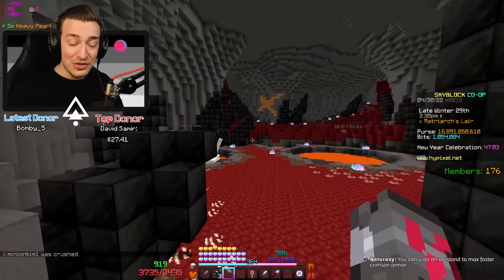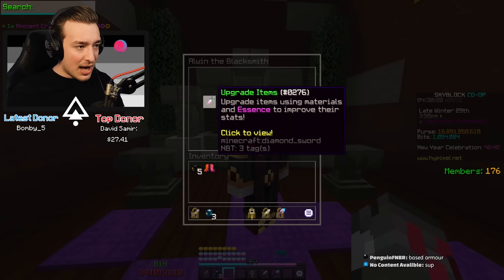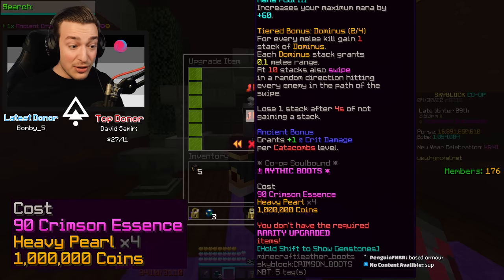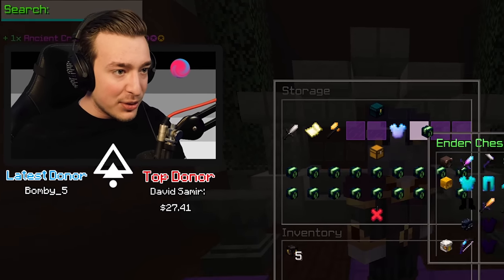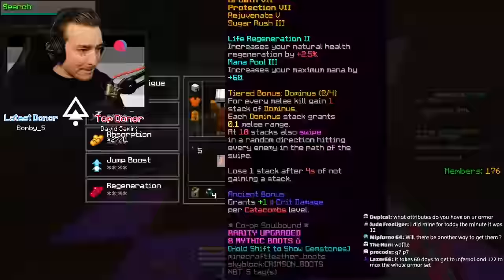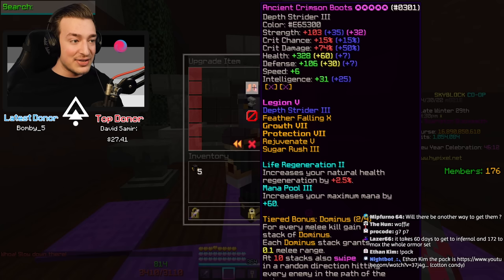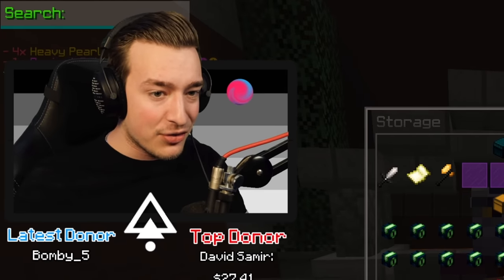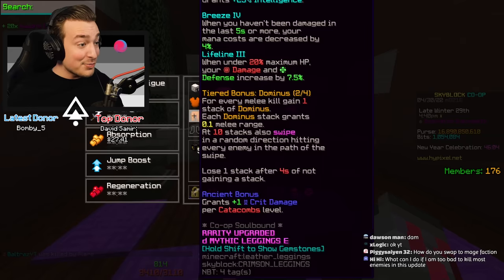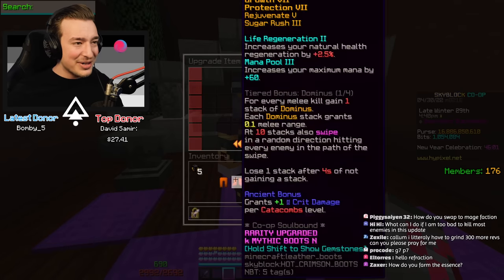Let me show you what I mean - if we take our boots and these heavy piles and go to upgrade them, you can see it will cost four heavy piles and 90 crimson essence. Wait, I could actually get three fourths hot today! That is beautiful. Let's get our fourth heavy pile out and make these boots ten star. Now they're ten star, and if I put them in here it will remove all the stars and upgrade it into our hot tier, which requires ten kudra teeth. We did a little more off-camera grinding, so let's get those out and prestige our leggings and boots. I actually didn't think I was going to be able to do this today - three fourths hot crimson, let's go!